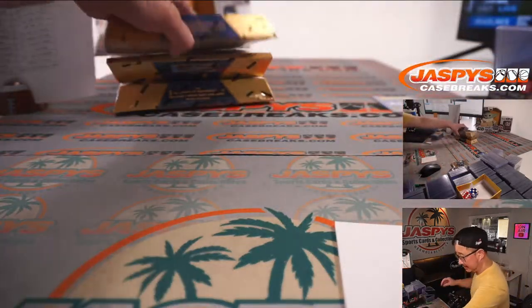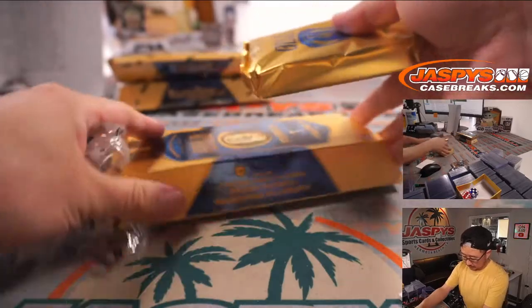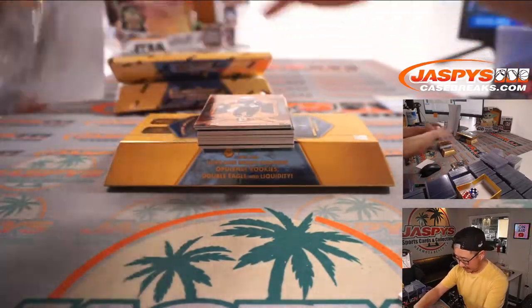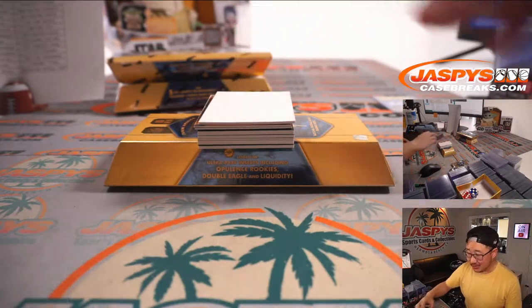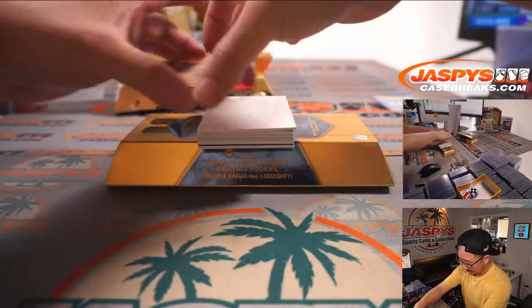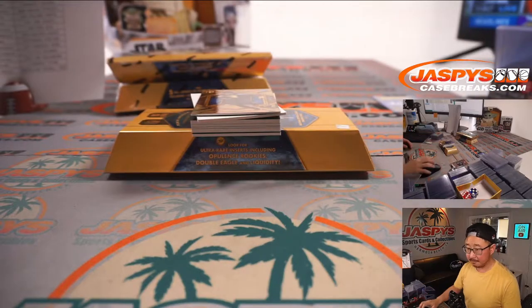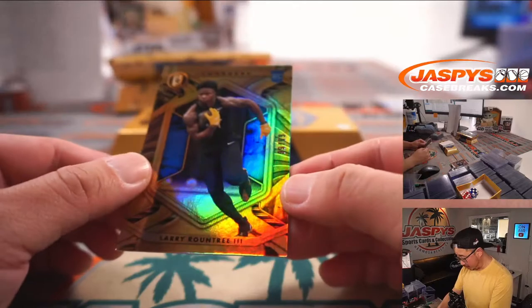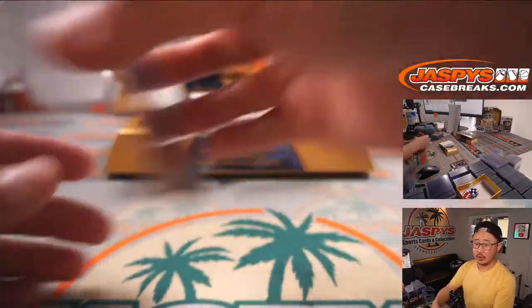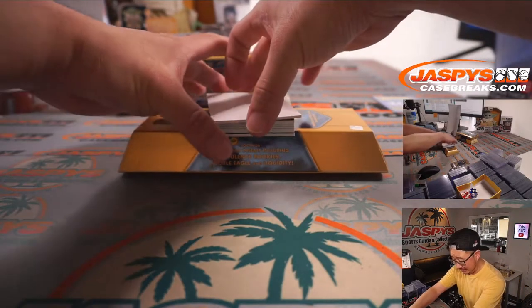All right, halfway through this half-case break. Next box. Cards numbered out of fives and under get the world-famous train whistle, ladies and gentlemen. At the National in Chicago, people would just randomly walk by and go whoop whoop — I appreciate that, that was fun. Stephon Gilmore to 75. Larry Roundtree to 99, the Chargers.